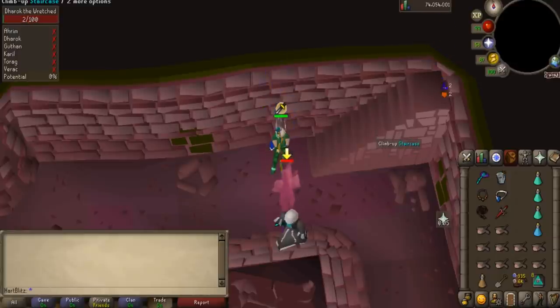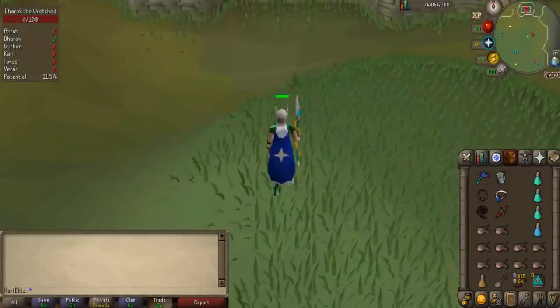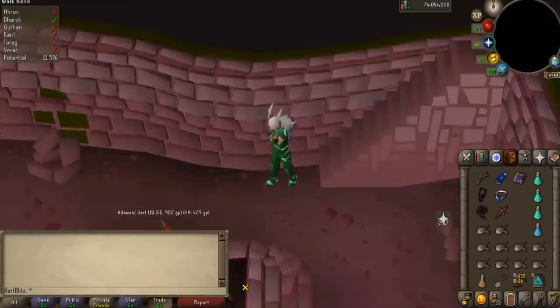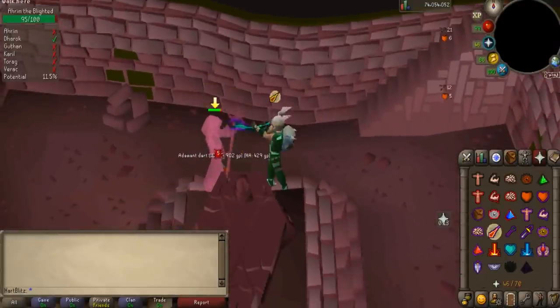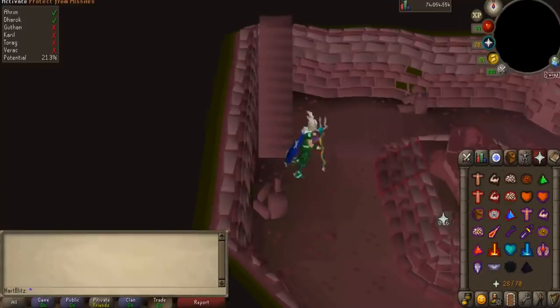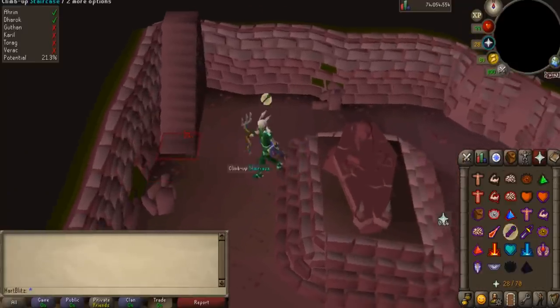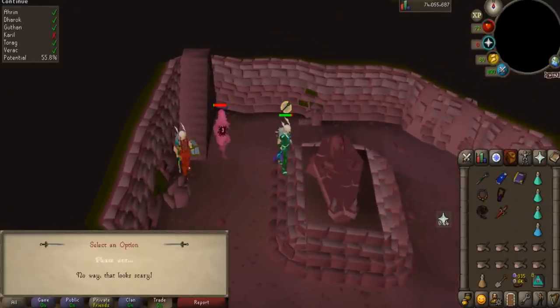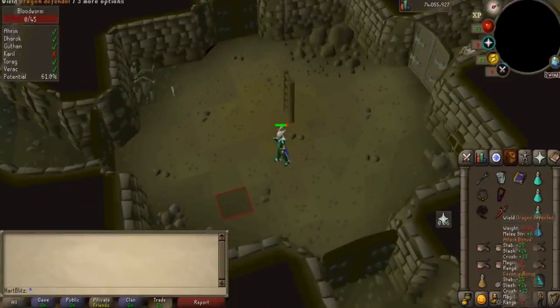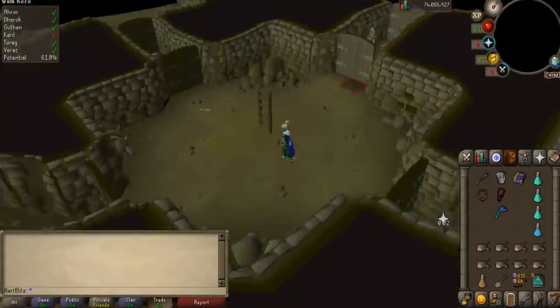You pray Protect from Melee and use magic against Dharok, Verac, Guthan, and Torag. You pray Protect from Range and use magic against Karil, and you pray Protect from Magic and use range against Ahrim. You click on each grave to spawn the brother, but one of the graves will pop up with a chat asking if you want to go underneath. Remember which brother that is and don't go until you kill each of the other brothers. Then once you have done that, enter the crypt and kill some monsters to increase your reward potential.